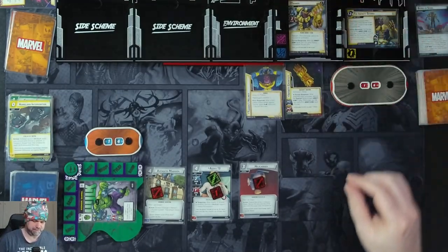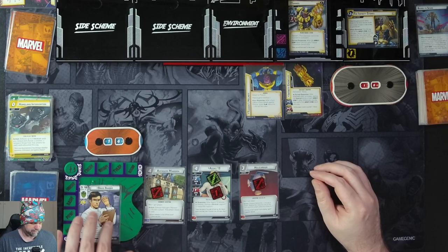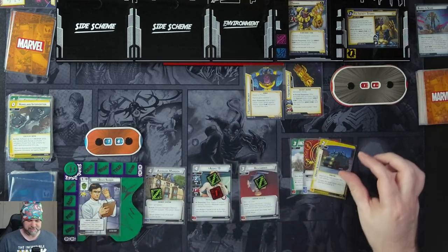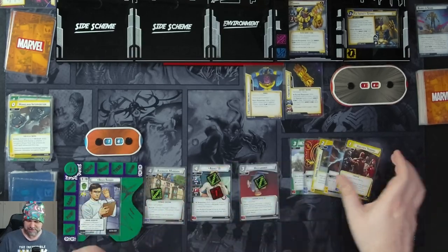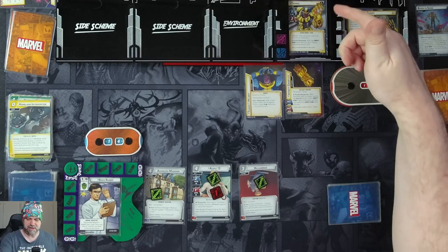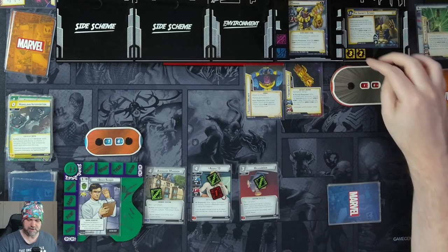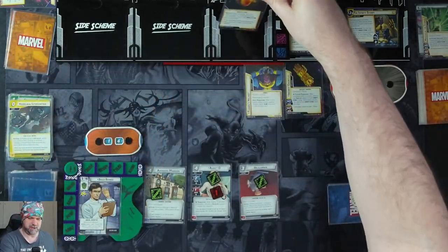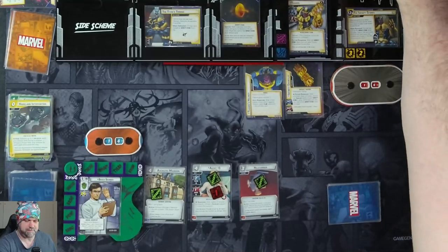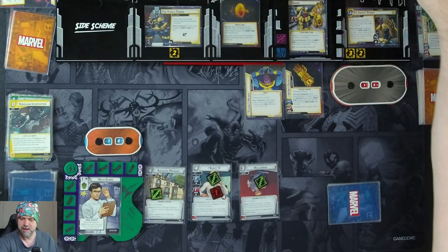Sanctuary is gone, so Thanos can now take damage. We're going to flip down and ready, drawing five cards: Suborbital Leap, Genius, Under Surveillance, Energy, and Vigilante Training. We get one threat on the main scheme. Thanos schemes for two plus one, pushing it to five. He gets a stone — the Soul Stone. The Titan's Throne side scheme comes in with two threat. When we defeat it, we can choose and discard any stone from play, and it's giving him Amplify.